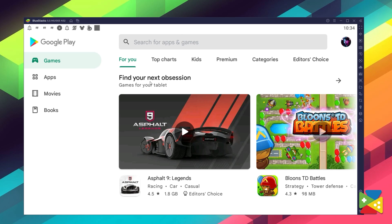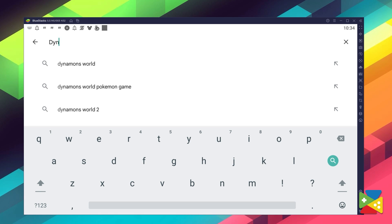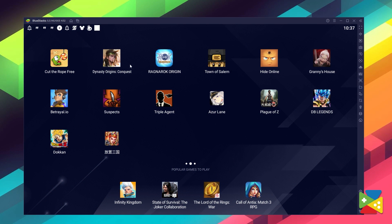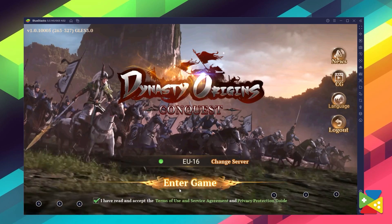Once you're done logging in, you'll be automatically brought to the Play Store, where you can search for Dynasty Origins Conquest in the search bar on the top. Now click on Install, just as you would on your regular phone. And once installation is finished, the icon will show up here on the home screen — just click on it, and you're all set to start playing.